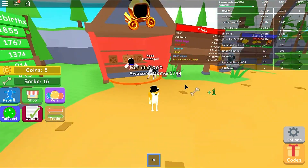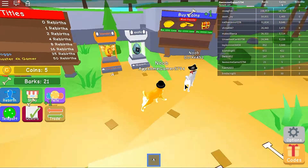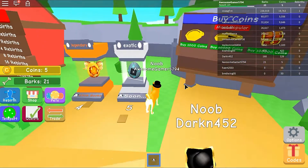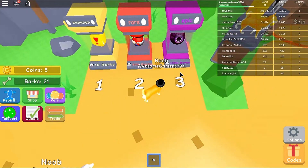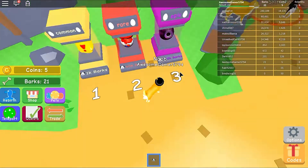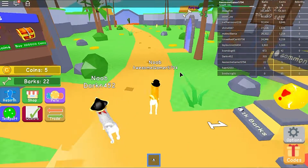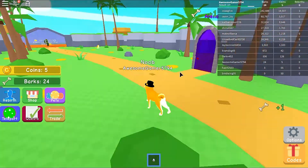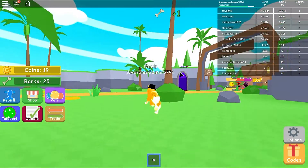Wow, you can even buy eggs — I think you can buy pets in this game! An epic pet costs 135,000 barks. How much is the common? It only costs 1,000 — we're not even close to that, so we're definitely gonna save up our barks for that.